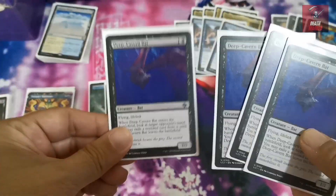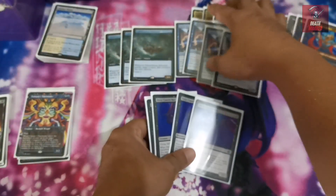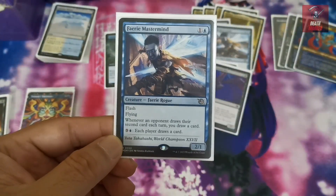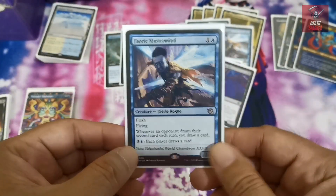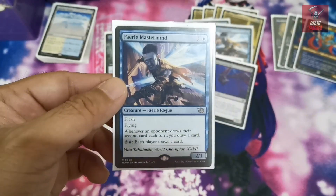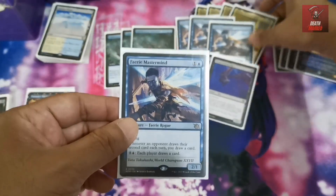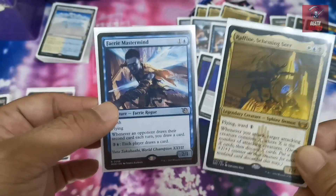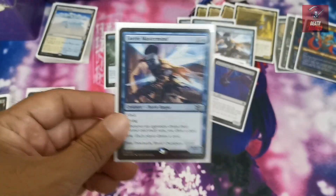You can also go with Faerie Mastermind since it casts at instant speed and has a passive ability benefiting you on card draw. You can flash it in at the end of your opponent's second turn, then use it to attack or cast Raffine on turn three and trigger Connive. That depends on how you curve out, but Faerie Mastermind is an important two-drop in this build.